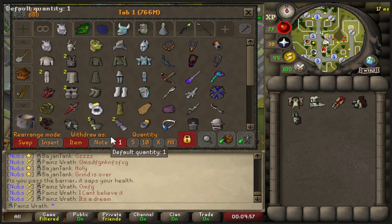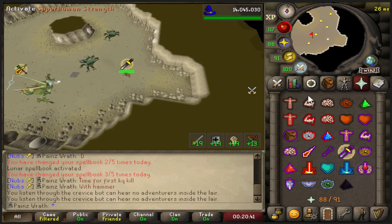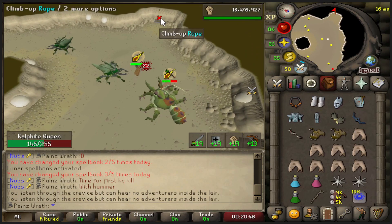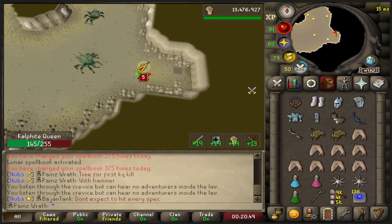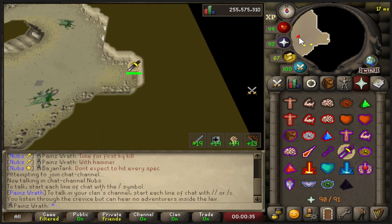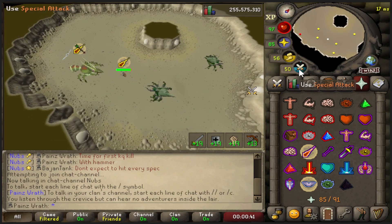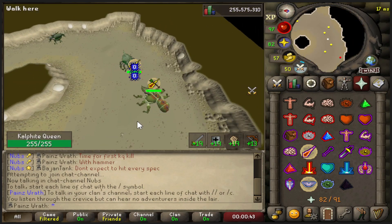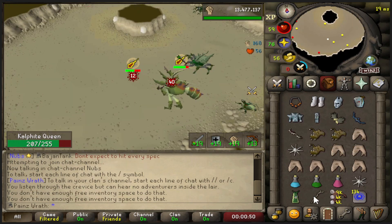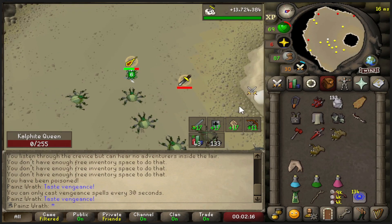We have a Calphite task so let's go do a kill on KQ. Here we go - first spec on KQ with our new Dragon Warhammer. A bit laggy, hit a zero and then a ten. First kill back at KQ didn't go too bad - we'll take it.